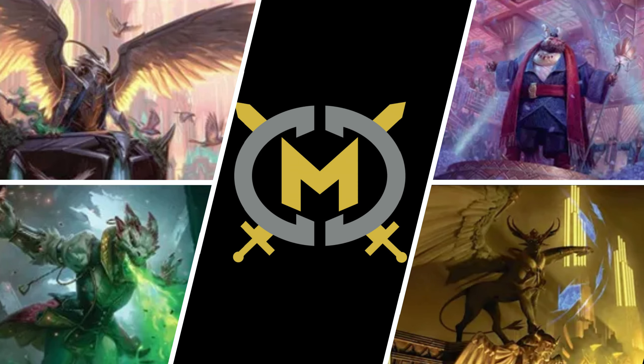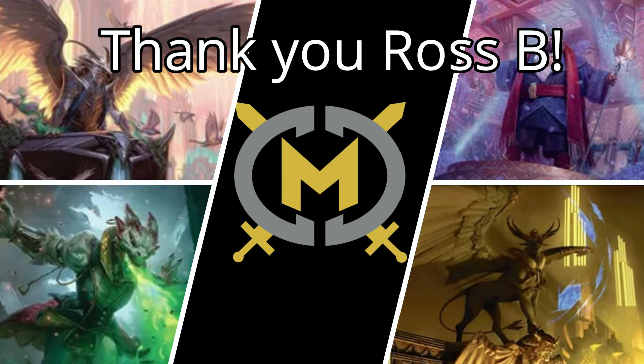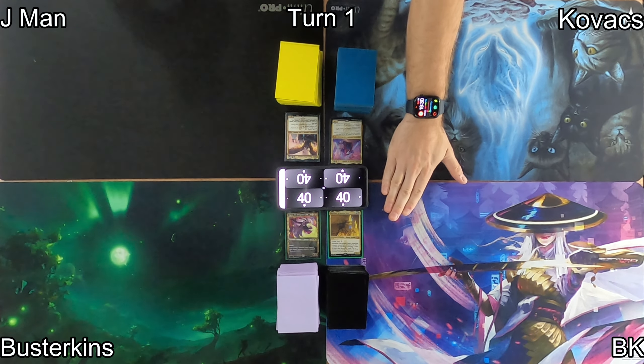Hey everyone, it's MostlyCasualCommander where we try to keep our games fun without sacrificing our ability to win. I'm BK and today's commander game features Agnes, the Dragon's Lash, Falco Spera, Pact Weaver, Jetmir, Nexus of Rebels, and Rafine, Scheming Seer. Please subscribe if you haven't yet, and a huge shoutout to Ross B for supporting us on Patreon — link in the description.